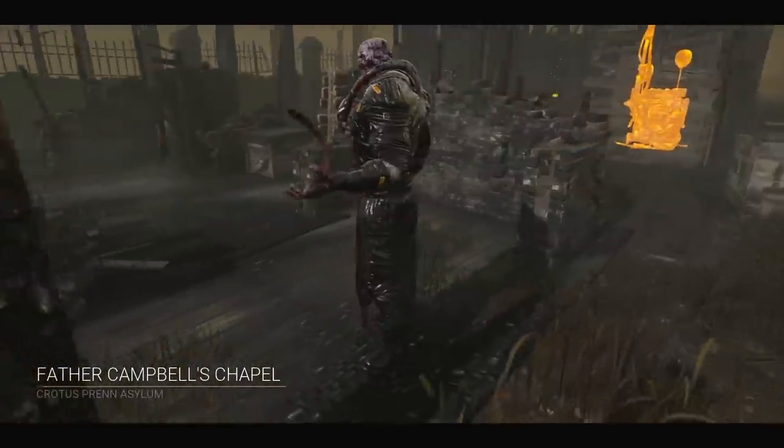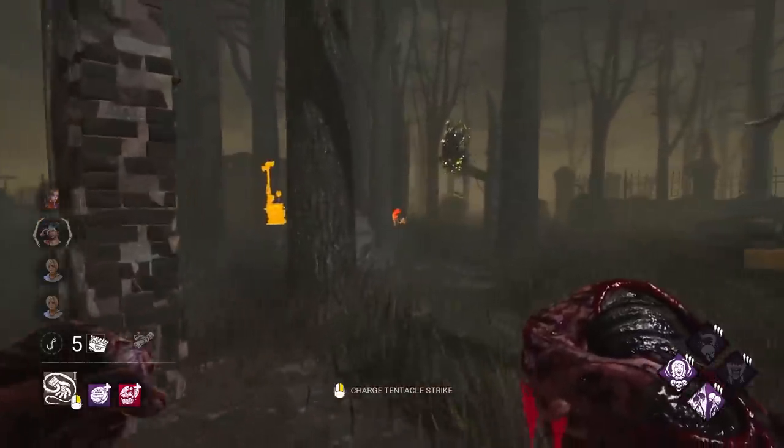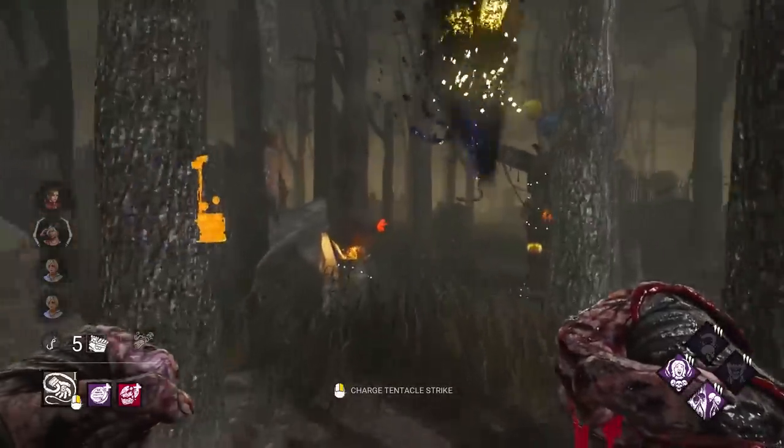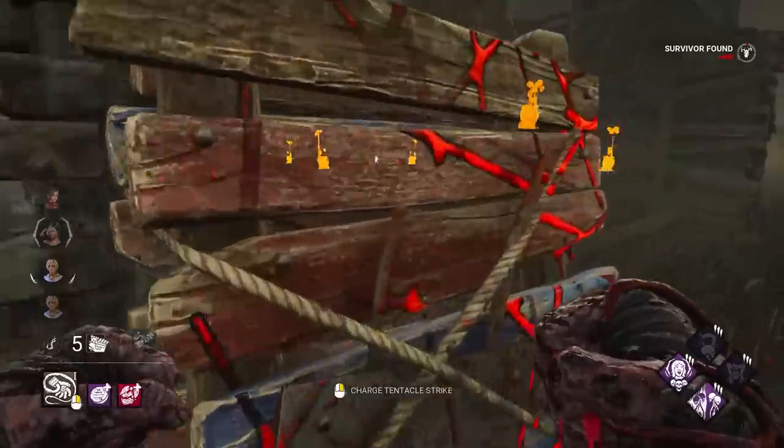Now we're in Father Campbell's as the Nemesis, but this time I've changed the build a bit. We're now using Devour Hope and Undying, instead of No Way Out and No Maid. That's Undying - nice. We'll get our exposed hits even earlier this time so it'll be even stronger.